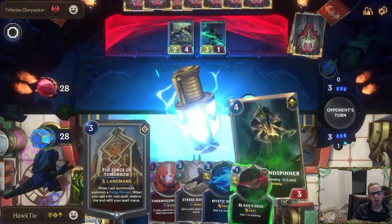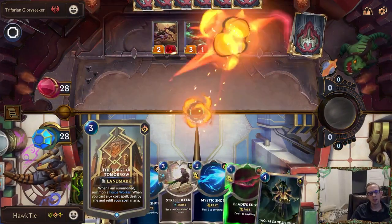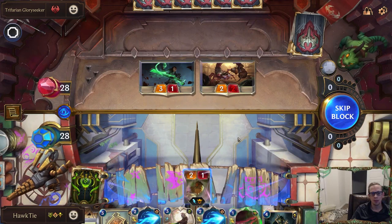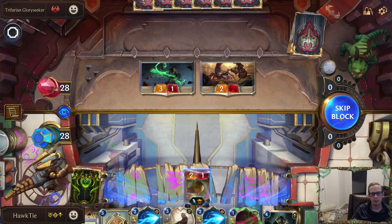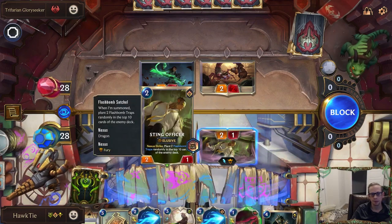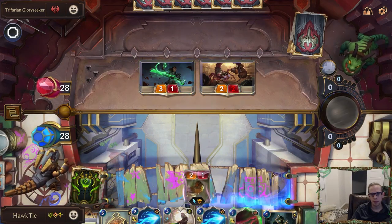One of my thoughts on Forge of Tomorrow: I think it's a really good card because it's effectively zero mana once you cast that spell. I really like it — it's a very powerful card. I don't want to take five, but I kind of don't have other stuff to be doing. It's either block here or no block, and I think we go no block.